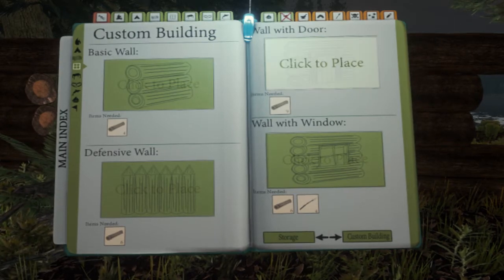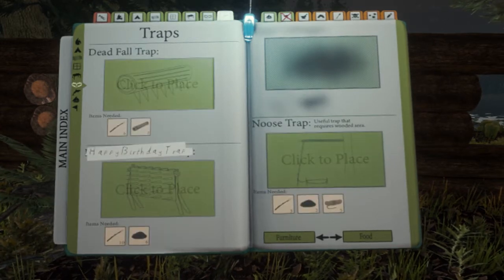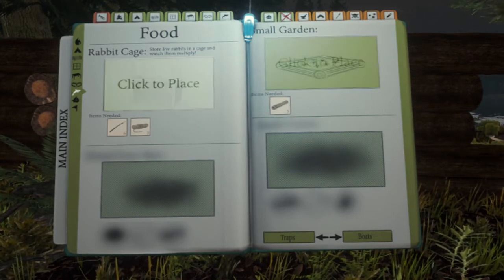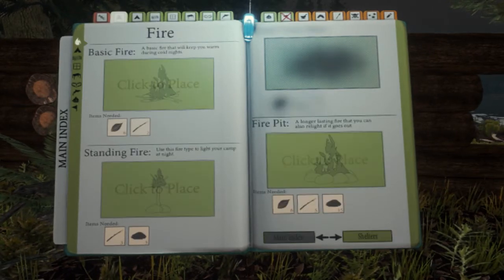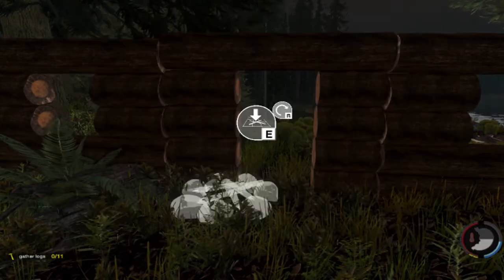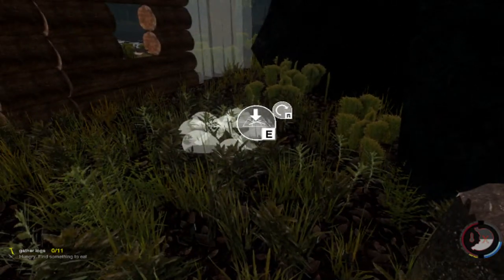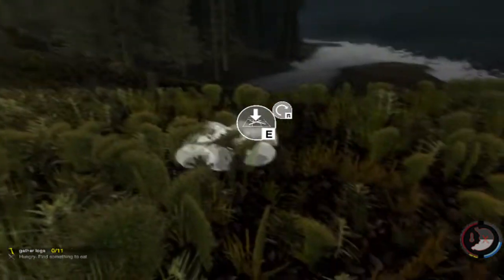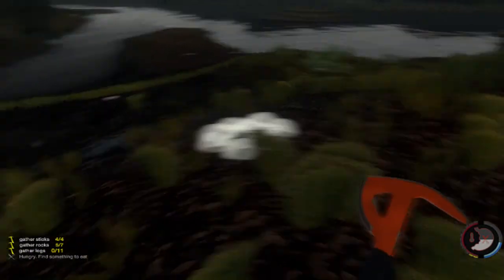Storage. There's a door on it — why can't we have it? What the hell? No furniture. Traps — we're going to need to be placing traps. Small garden. A rabbit cage. Boats. Can't access any of that stuff. We can make a standing fire, a fireplace. We're going to need a fireplace — we can make it right over here. Let's not make it inside, let's make it outside. Let's make it right there.